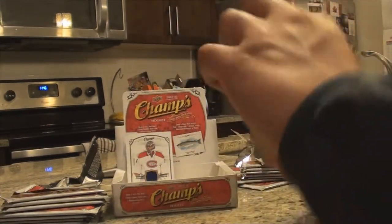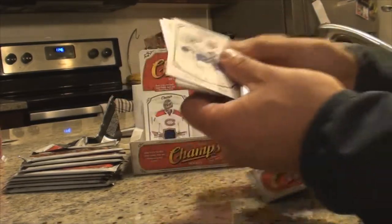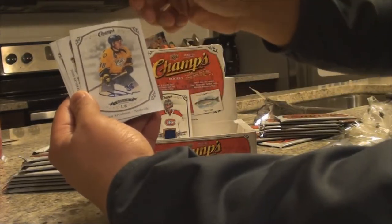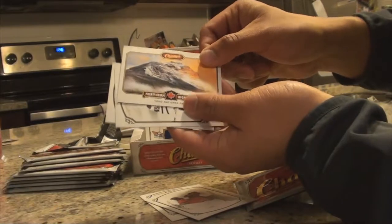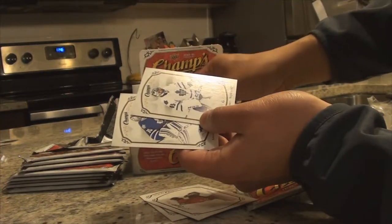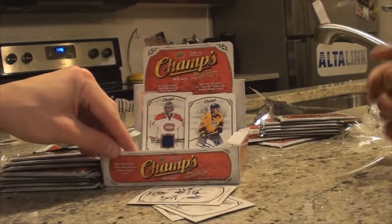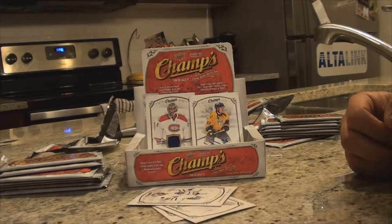Second pack — can we go two for two? We got Tyler Bozak, Corey Crawford, and a signed rookie — Victor Arvidsson! That's gonna go — another high five! I just sold a Victor Arvidsson today, damn. You even got the number there. We got another rookie too, Anton Bebo — he's up and coming. Two for two on the right-hand side with that Arvidsson auto.